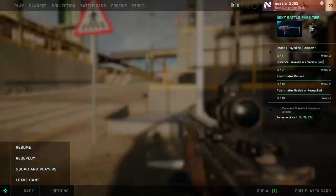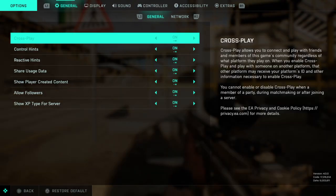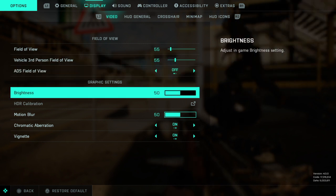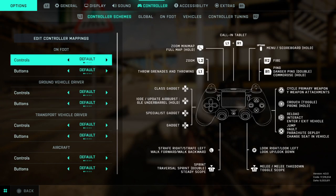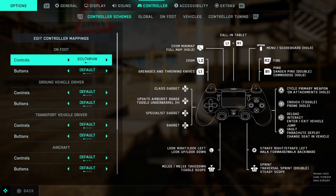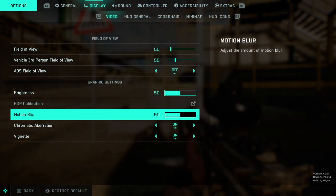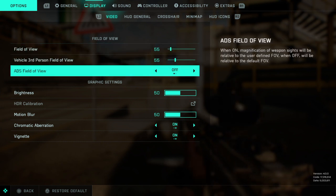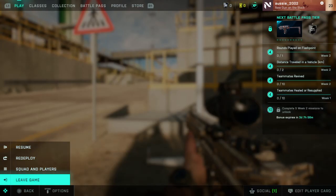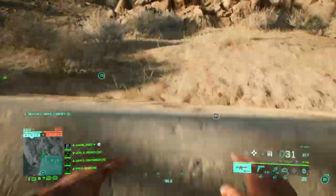Alright, I want to go to Bravo 1, but I want to change my options. I want to change my field of view — Display... On controls... Accessibility. ADS field of view — no idea what that is. Brightness, motion blur. Can't change anything. Sensitivity's a bit low so I can't move that fast. Alright, let's go.